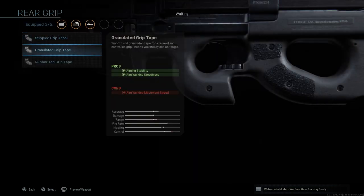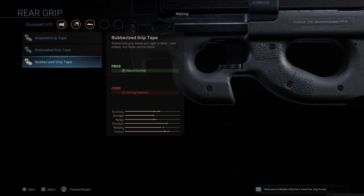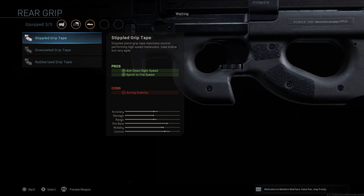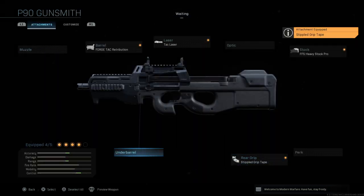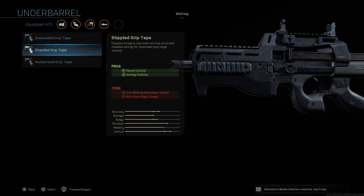We're skipping the perk slot. For the rear grip we're going to put on the Stippled Grip Tape, because we want to recover some of that aim down sight speed and sprint-to-fire speed. To be honest, you could tweak any of these depending on what you prefer your weapon to be best at or the situation. But this is what I use — quick aim down sight speed, lock onto them, and shred.